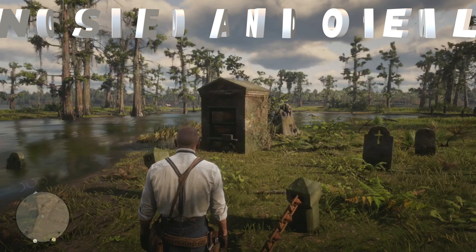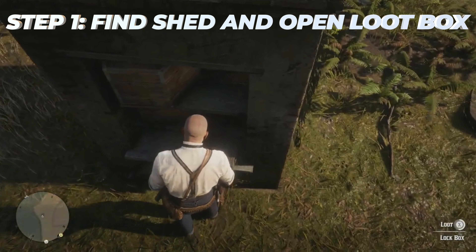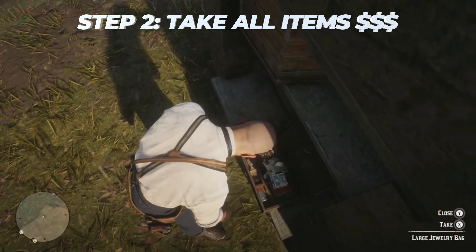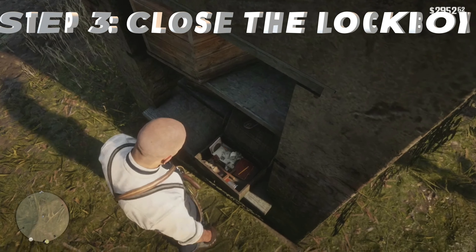When you get to the location, you're going to be looking for a shed. You want to go to that shed, and you're going to find yourself a loot box. Go ahead and open that loot box. When you open it, you're going to find a billfold and a large jewelry bag. Go ahead and take both of those. After that, close the lock box.